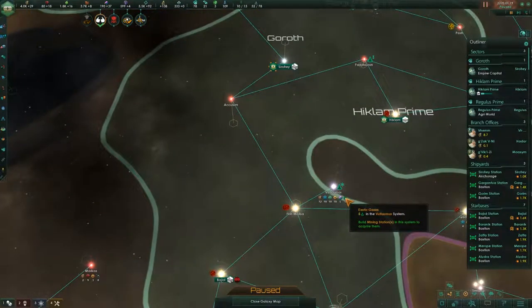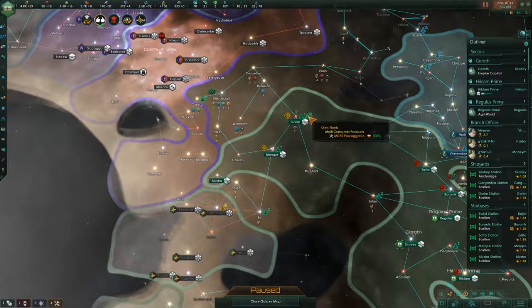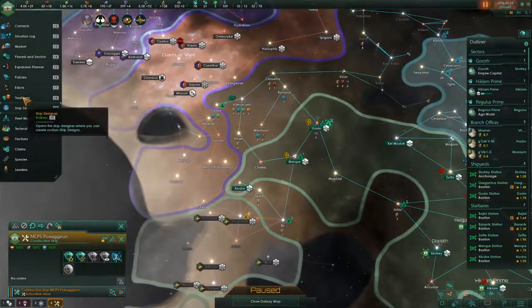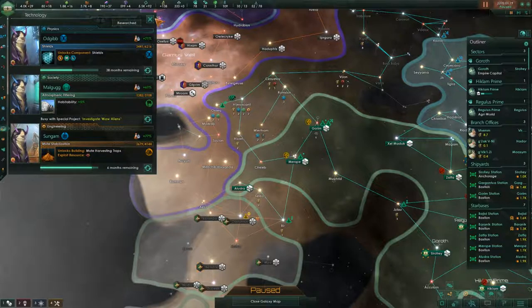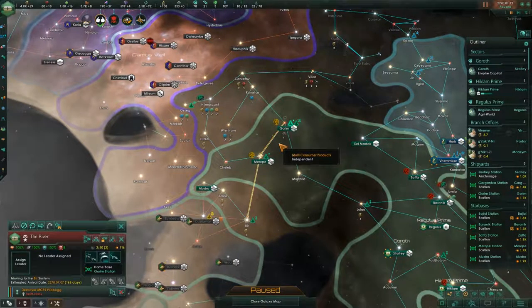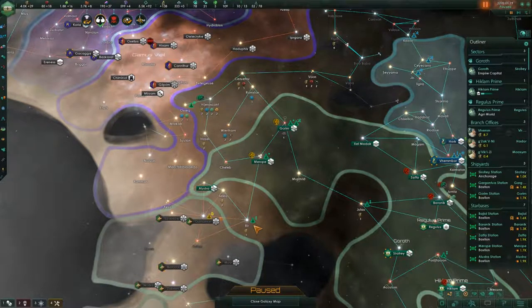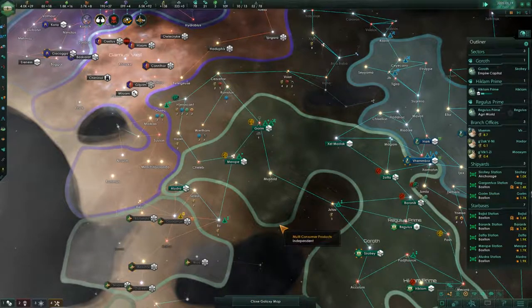Holy moly, that is a lot. We're definitely doing something with that. Let's grab our construction ship — we do have a technology we'd want to take advantage of here. It's only six months away, so we'll be patient. You are on your way. We're not quite able to afford another destroyer, so we'll wait.